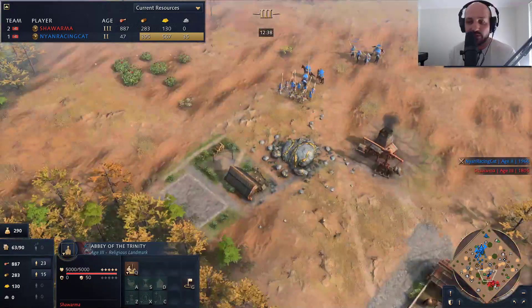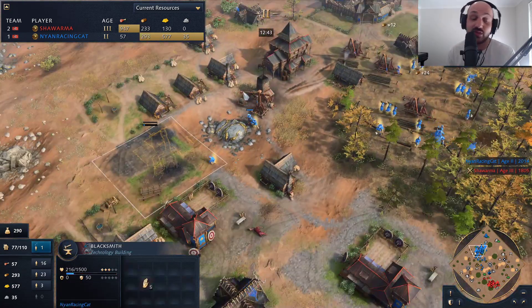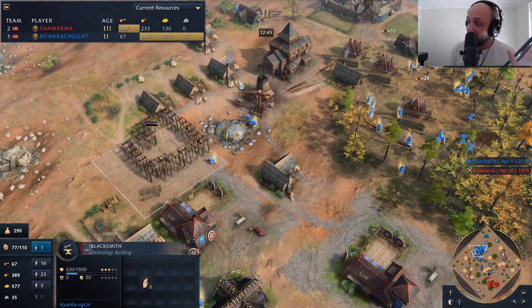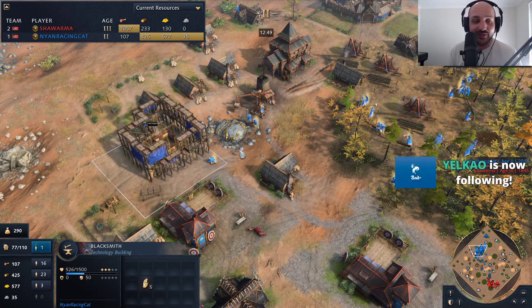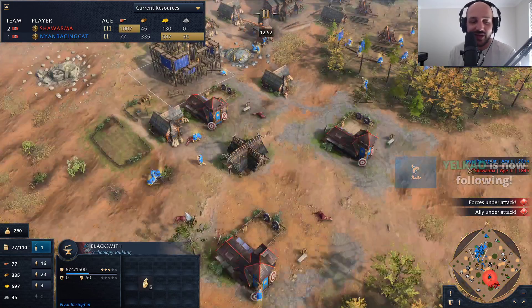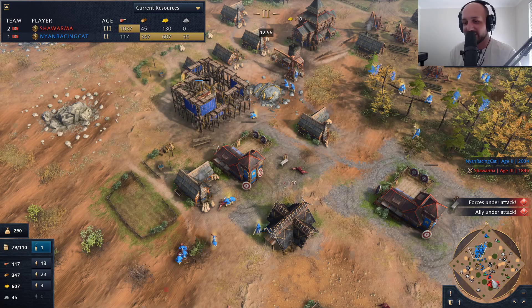We still haven't seen the warrior monk built. Shawarma's just taking his time. Nyan's reaction? He's going for a blacksmith — sorry, not an armory, a blacksmith. The blacksmith is coming up for Nyan Racing Cat. He's going to be doing his best here, and we've got these units now taking down the mining camp again.